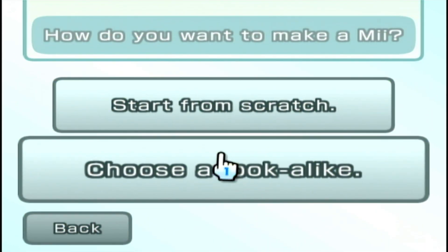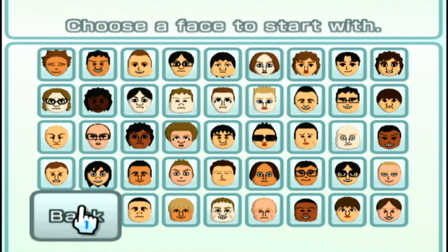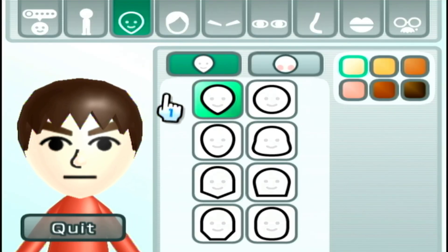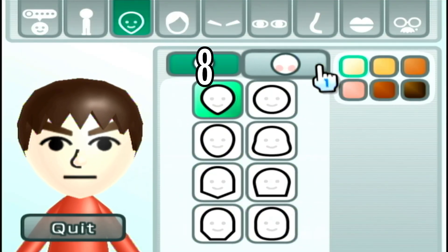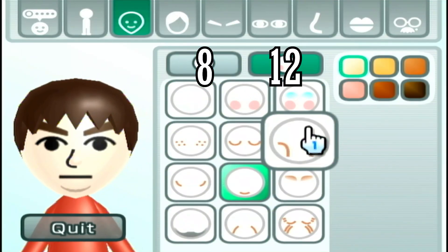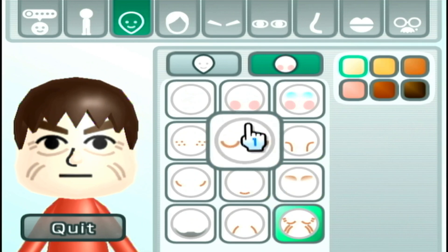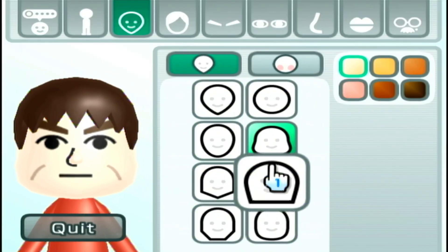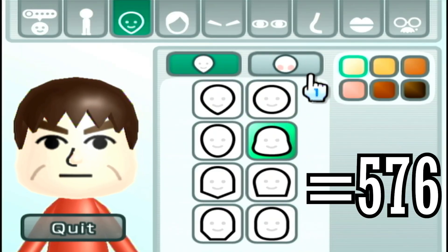Let's create a new Mii — male, start from scratch. As a kid I never chose a look-alike because most of the Mii's I created were just face art. So this is what the Mii creator looks like. On the first page are the head options: there are eight different heads, twelve different facial features, and six different skin colors. Eight times twelve times six is five hundred and seventy-six.